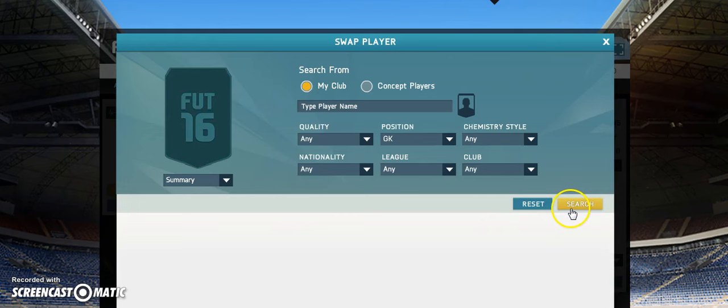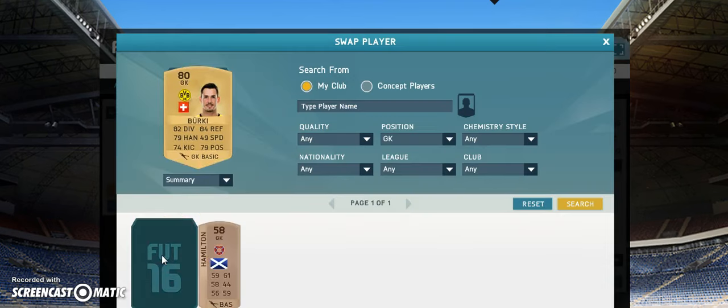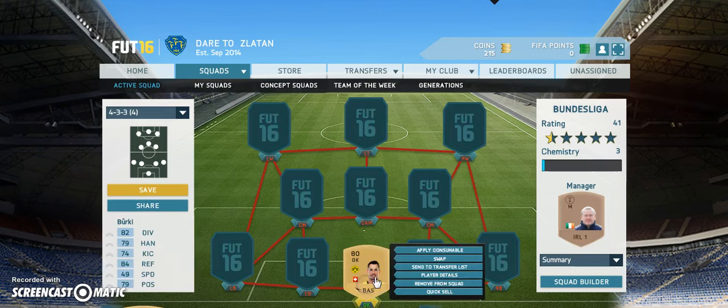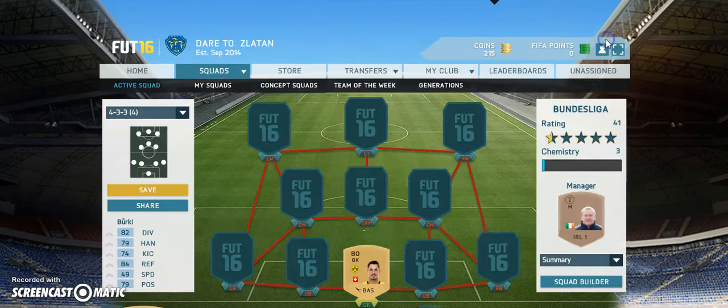I have also been starting my BPL squad, but I've only got 3 players for that. So we are just going to start off with our Bundesliga goalkeeper, which is going to be Berkey. We are going to be having Berkey in goal. His stats look pretty good — decent diving reflexes for a non-rare, and pretty decent handling and positioning. He only goes for 550 coins, so he looks pretty decent for 550 coins.